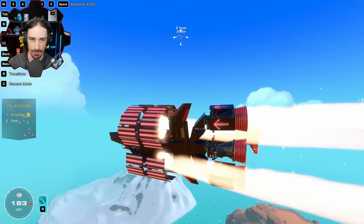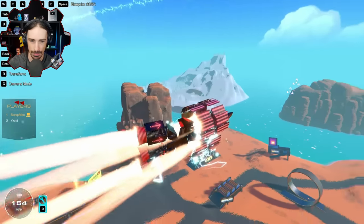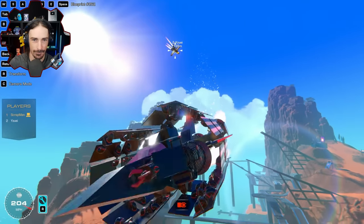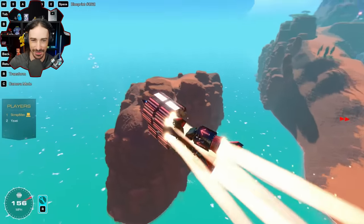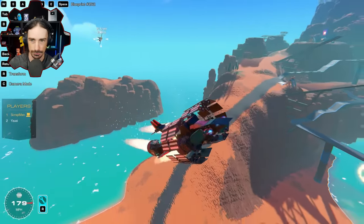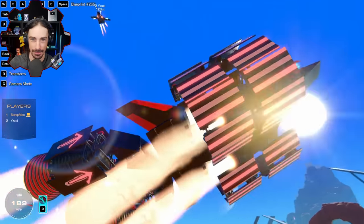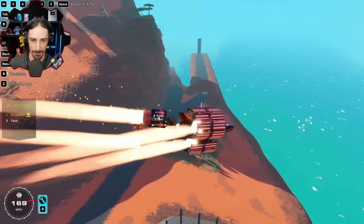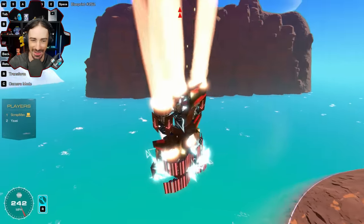The EMPs aren't proving very effective. Then one hits and turns Yuzu's wing inverted — it snaps back quickly. Scrap just can't get on Yuzu's tail. Scrap almost crashes into the terrain while looking up for the enemy. Then finally — a good EMP hit! Everything goes haywire. All of Scrap's thrust vectors are taken over simultaneously by the EMP. Scrap goes down.